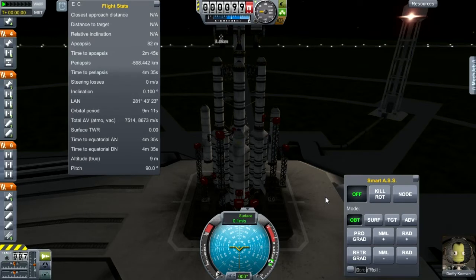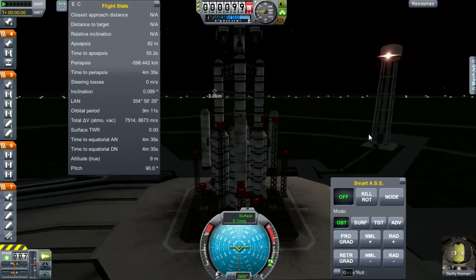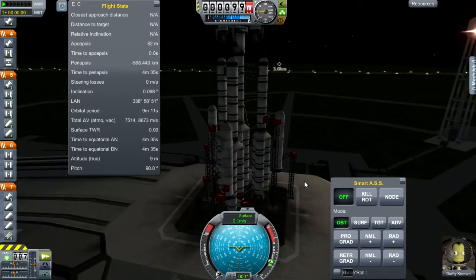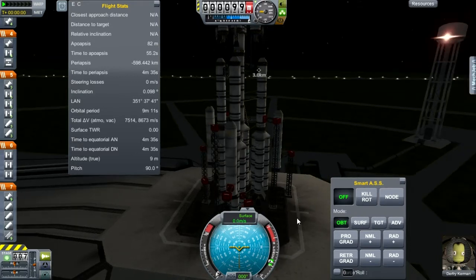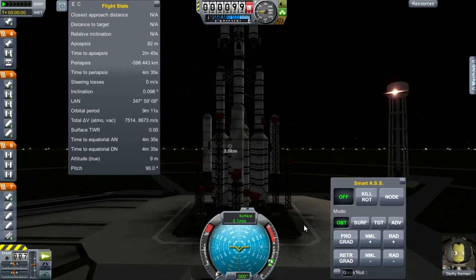Here we are back on the launch pad with Durfrey Kerman on this flight. It's unfortunate we lost the guy with the most brains. Anyway, the changes I made: I added more launch stability enhancers to support the boosters at liftoff, and I moved the AVR-8 winglets, which I hadn't realized were directly under the boosters and therefore affected by engine exhaust.